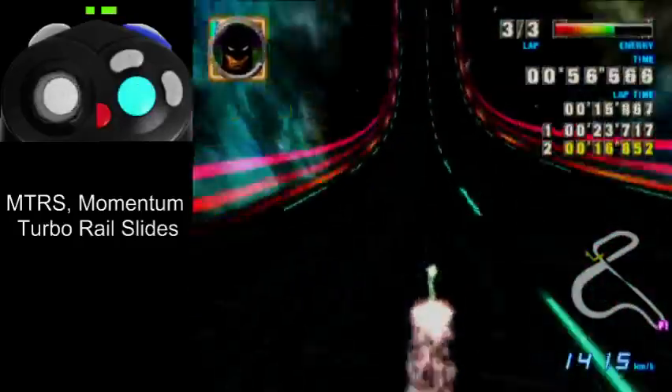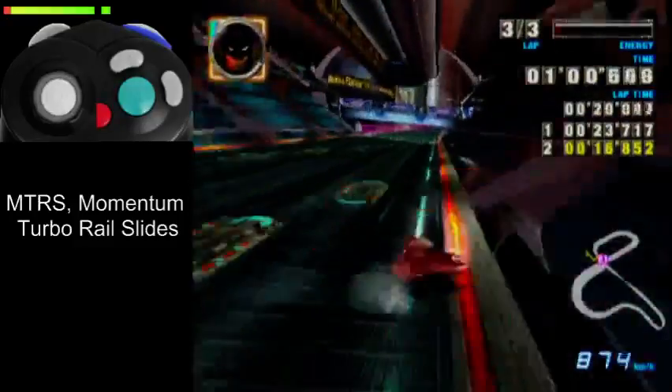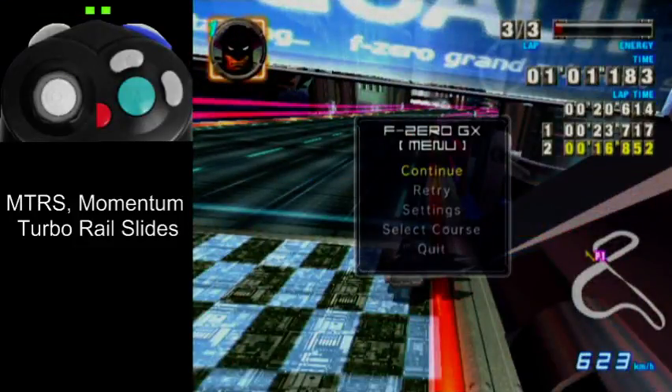During boost laps, even with side attacks, you'd want to grind that rail a little. Twist Road is actually really hard to do an MTRS on because of the twisting road, but if a level has a long straight wall, you can rail slide on that for extra speed.